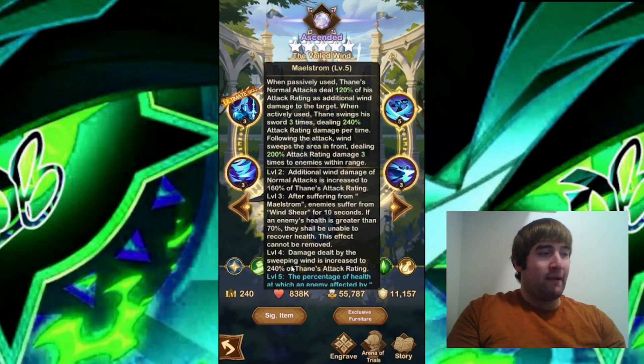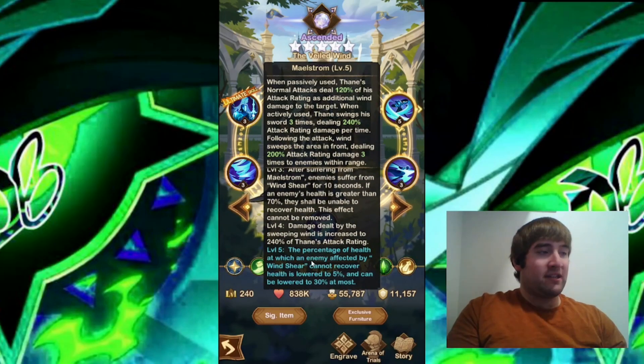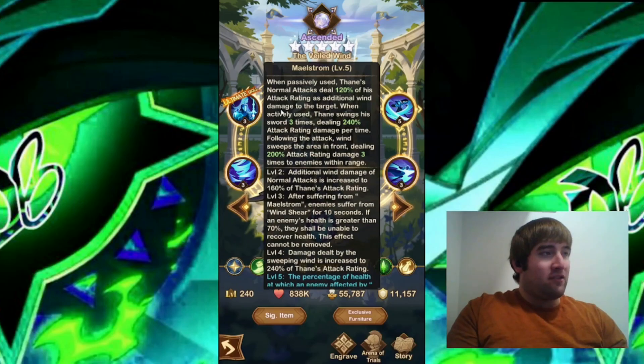At level 4, damage dealt by the Sweeping Wind is increased to 240% of Thane's attack rating. At level 5, the percentage of health at which an enemy is affected by Wind Shear and cannot recover health is lowered to 5% and can be lowered to 30% at most. So Thane's normal attacks will deal 120% of his attack rating as additional Wind damage, and when actively used he'll swing his sword three times. Following the attack, the Wind sweeps the area in front dealing even more damage three times. That's quite a few attacks when this ability is actively used — it has both a passive and active component.